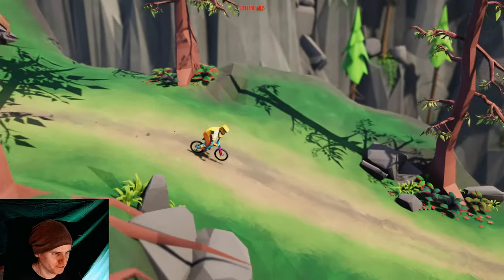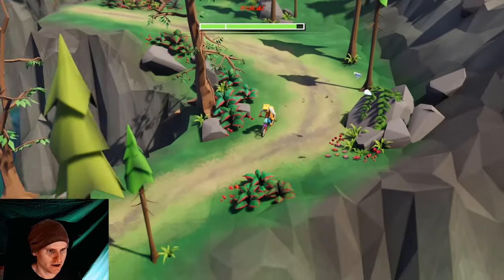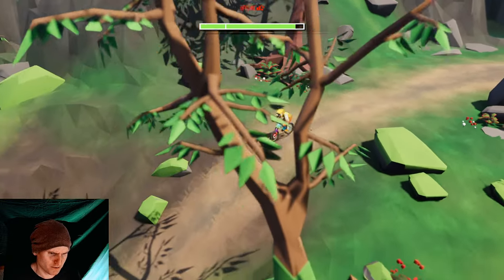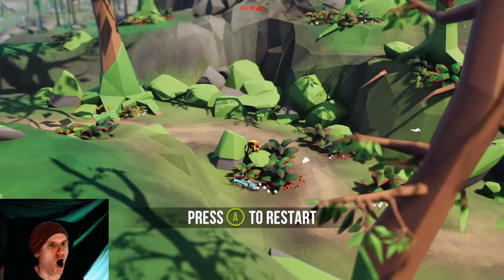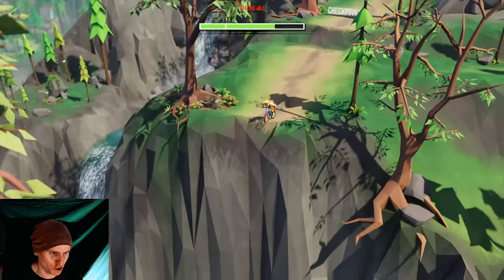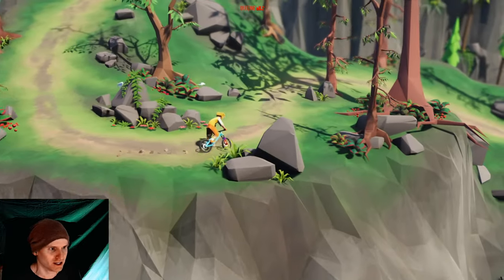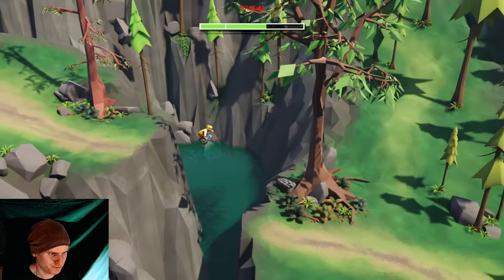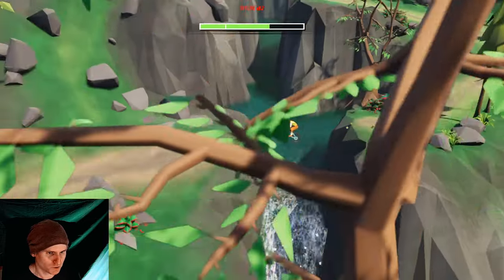We've got one more jump coming up — big jump! There we go. Slow it down. Another jump. Now it's coming down pretty fast. There are rocks everywhere. I didn't know which way to go — left or right. That's what ends up getting you hurt when you're mountain biking. You've got to make a decision and just stick with it and ride it out. When you're indecisive, that's when you get hurt.